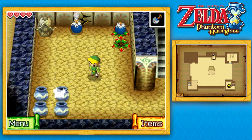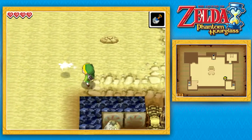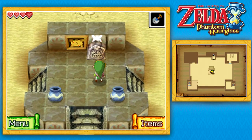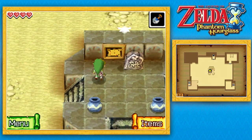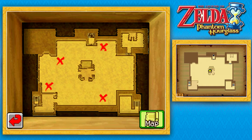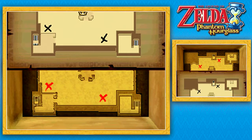This is where things start to get more fun. We will be backtracking to this room quite a bit as well. Unfortunately there are these annoying sand snakes in this room, so just try and run past them or sneak past them. Let's check out this stone: 'Respect silence and tread quietly, or else you'll rouse the slumberer.' We already know about that. Let's check this map stone: 'When all the pillars of wind rise, the door will open.' There are four X's marked here — let's just mark them down on our map as well. You don't need to be too precise; you will know the spot they want you to dig up with your shovel when you get close to it.